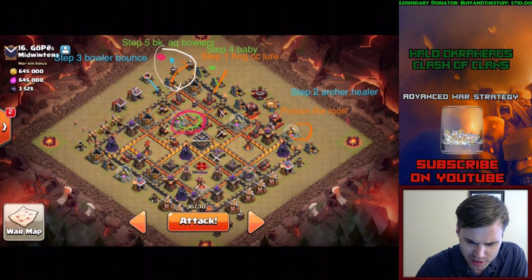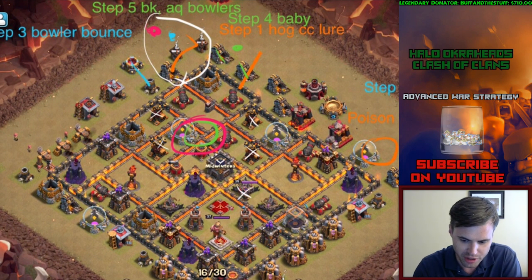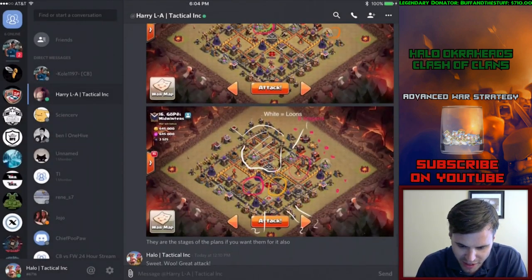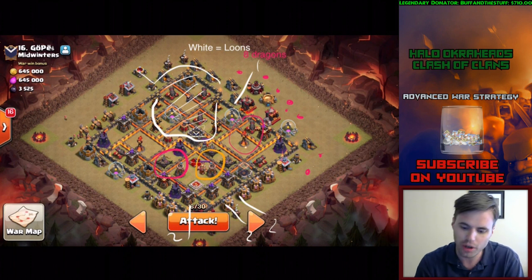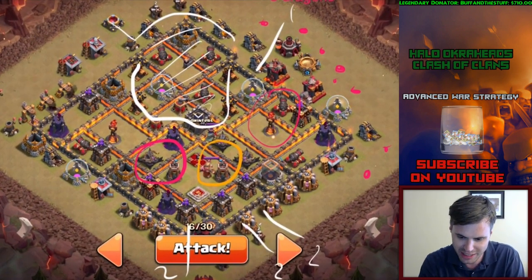Now you know what's going on here. The bowlers are to funnel - see the dark spell factory right there. It's to funnel up on the corner, and then he's going to bring in his BK and the bowler and they're going to take down all four defenses and then drag it. Here comes the eight dragons coming from the three o'clock side and the loons coming from the flanks at six.